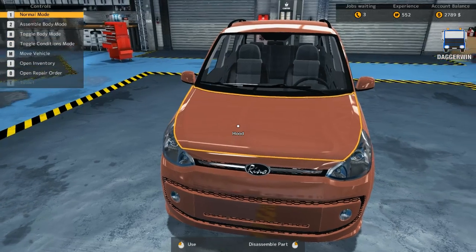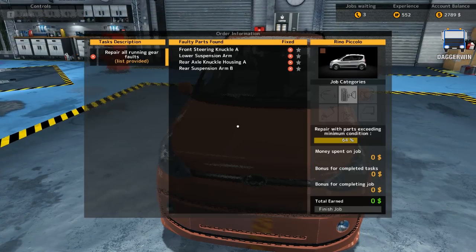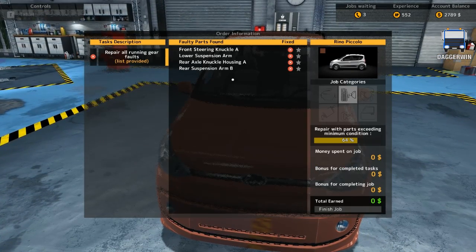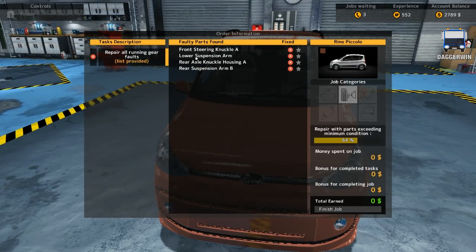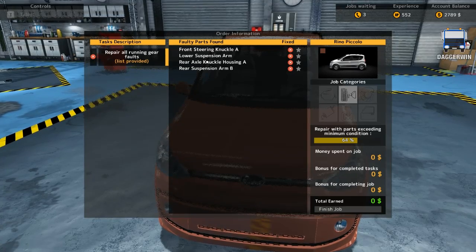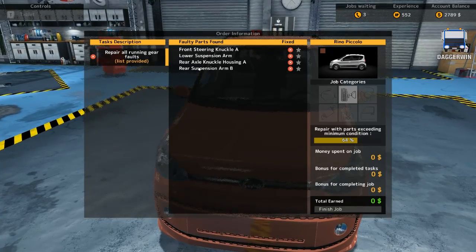Let's find out what the running gear faults are. Here is our car. We'll open up the repair order — it's still telling us what we have to do so it's still fairly simple. The front steering knuckle A, lower suspension arm, rear axle knuckle housing A, and rear suspension arm B.